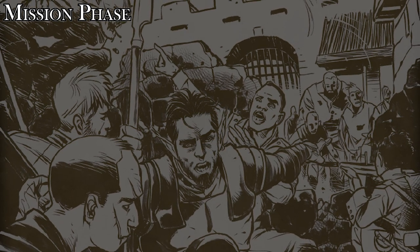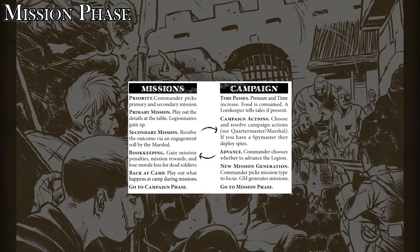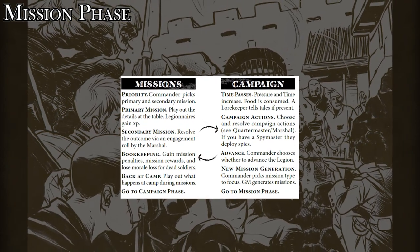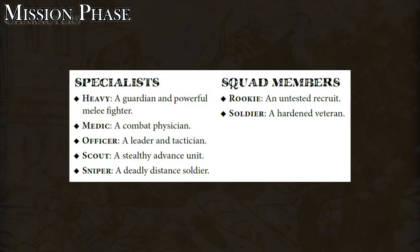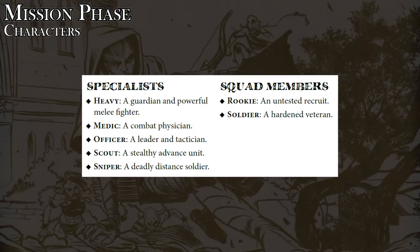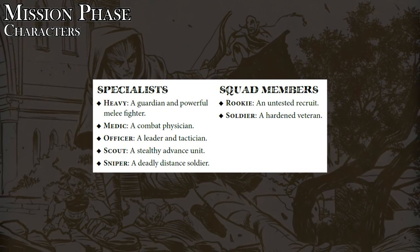All gameplay is broken into two phases: the mission phase and the campaign phase. In the mission phase, players each assume a specific character, and there are seven classes to choose from — five specialists and two generic squad types, each with their own strengths and weaknesses.